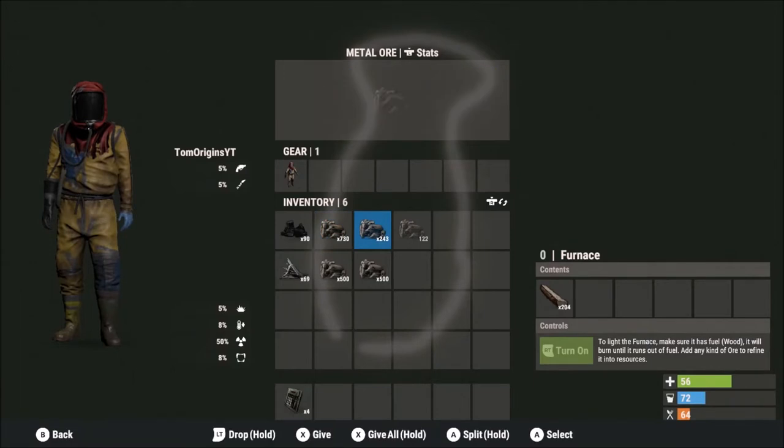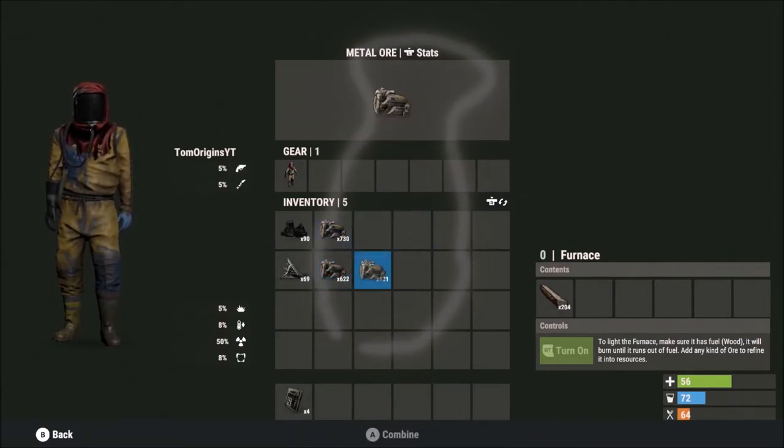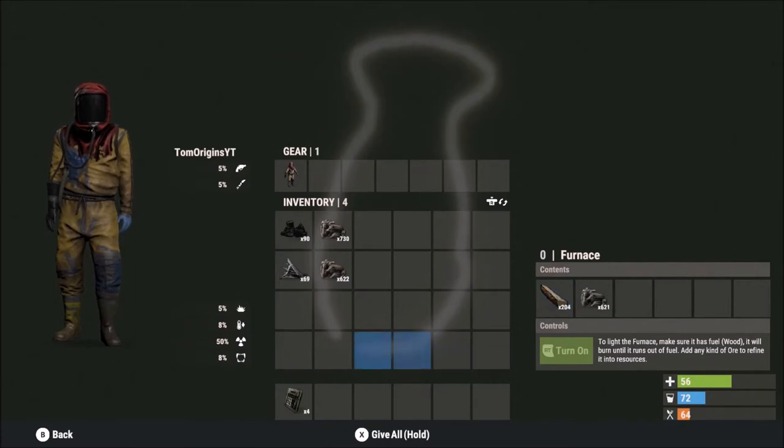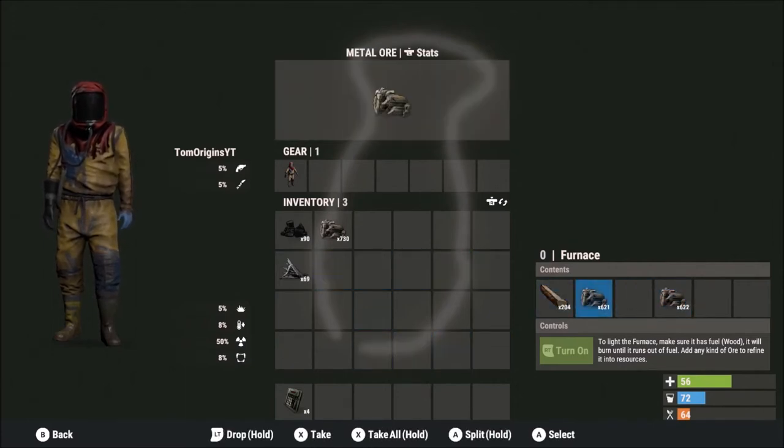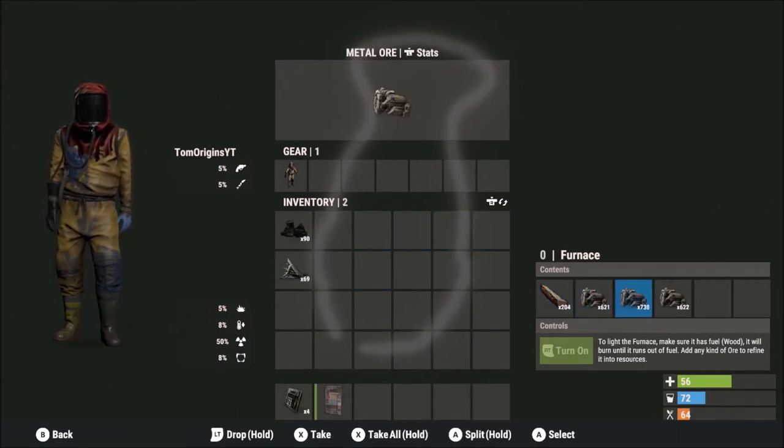What I recommend is finding as much supplies as possible early game before you settle, then go into outpost when you haven't got a base yet. Build your tool cupboard, crafting table, and all the crafting items you need in the safety of either bandit camp or outpost, because then players cannot come and kill you.